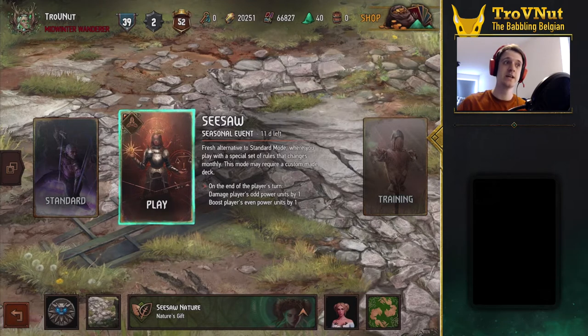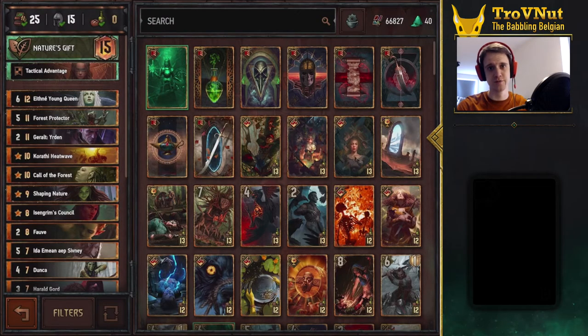So it is Quietel, it is Nature's Gift, but with a few adjustments. I'm going to dive into the deck first so we can check that out. So, Seesaw Nature — you'll see a lot of familiar stuff from last episode in this specific deck, but there's a few variations. It's still non-devotion.